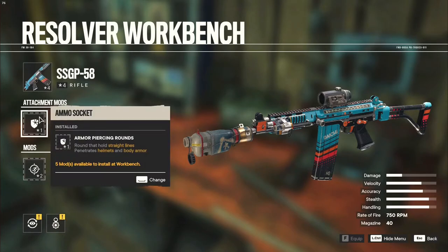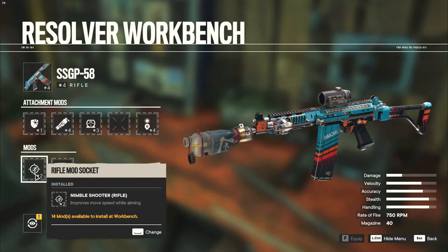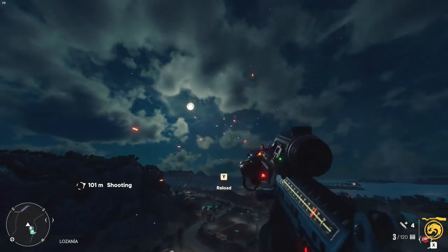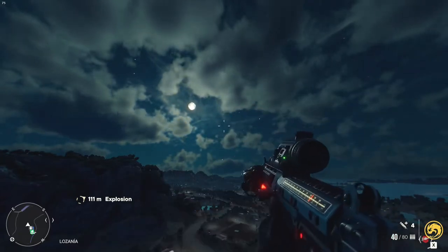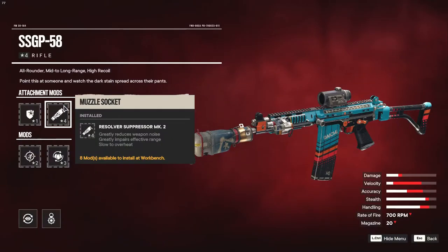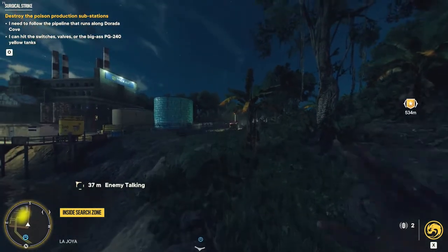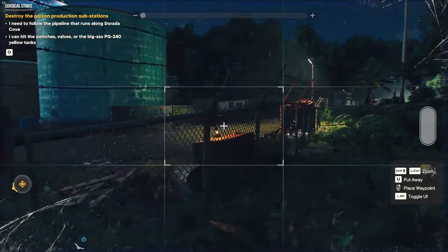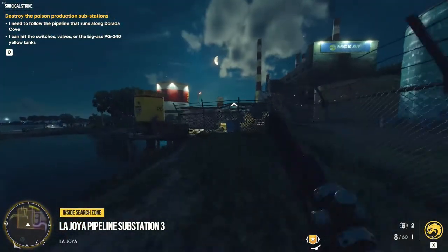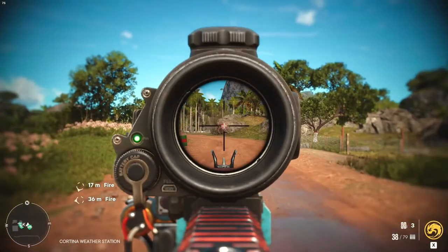Here's what my SSGP-58 looks like. I'm running armor-piercing rounds, the Resolvair Suppressor Mark II, the 3x scope, and the best laser pointer. I consider the Resolvair Suppressor Mark II to be the best suppressor on most weapons because it offers the most noise reduction and is the slowest to overheat. The in-game description says it greatly impairs effective range, which seems to just mean it slows bullet speed. However, the bullet speed on armor-piercing rounds is so fast that even this supposedly large penalty produces no noticeable difference, meaning this suppressor has all the upsides and no downsides when used with AP rounds.